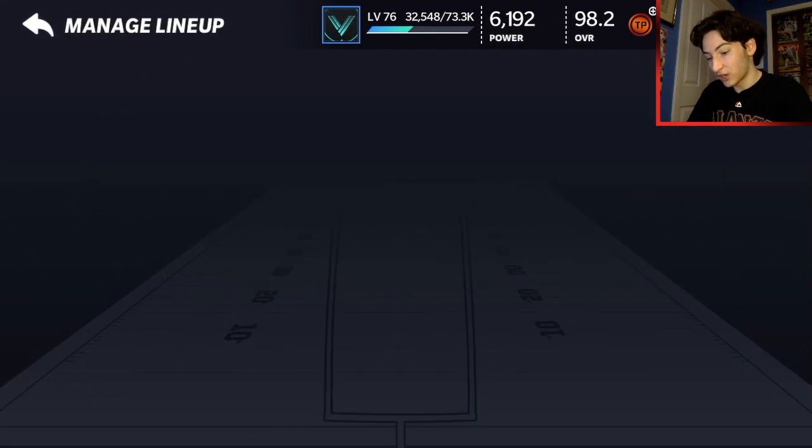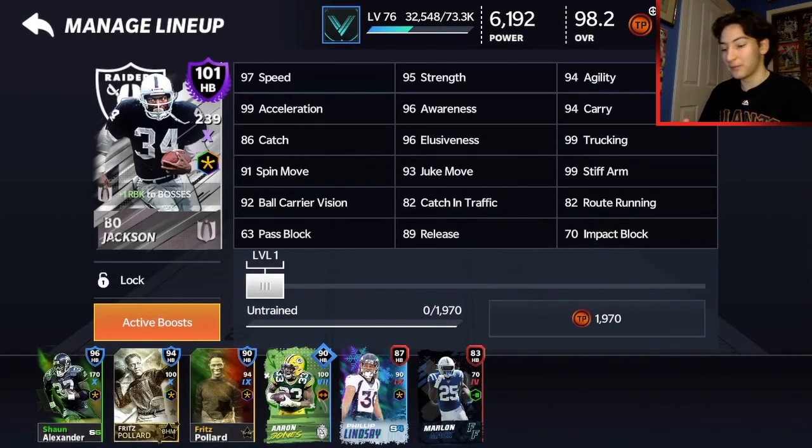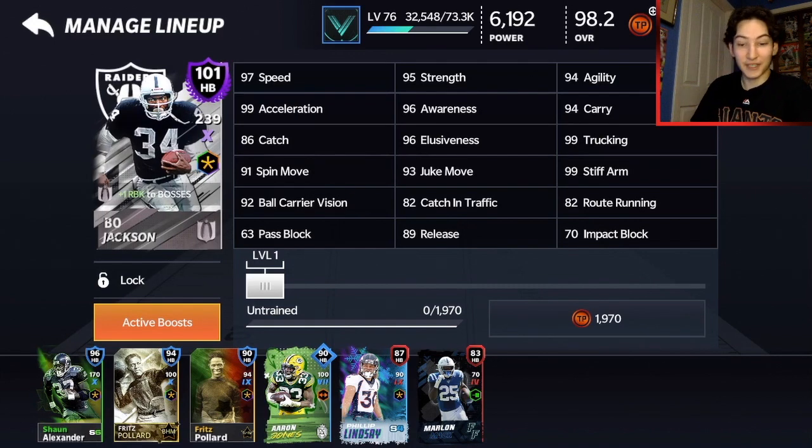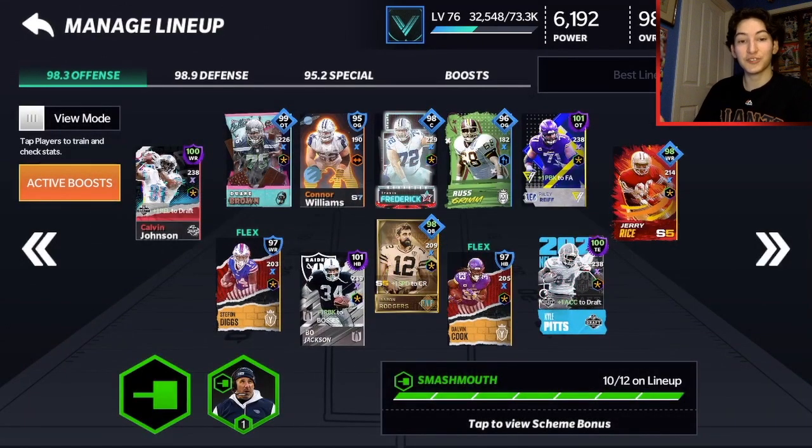Let's take a look at his stats: 97 speed, 99 acceleration, 95 strength, 99 trucking. He'd be really good in the flex as a fullback — he is strong. The only thing he lacks is blocking stats, but I don't really care. He's got 86 catching, which is important to me and very solid for a halfback, 94 agility, 96 elusiveness, and 99 stiff arm. All around he is just really really good.